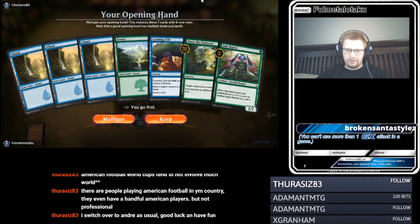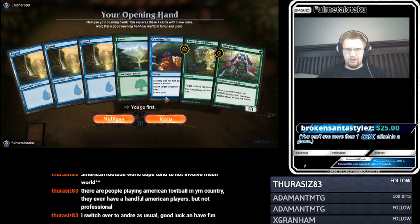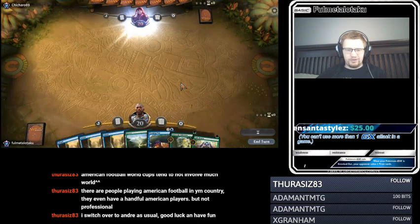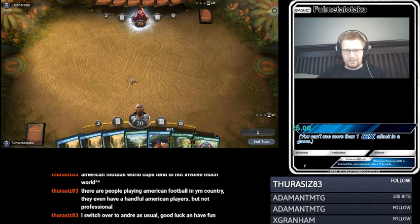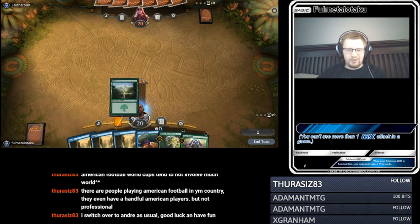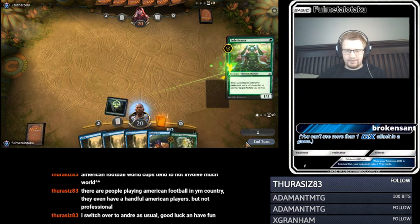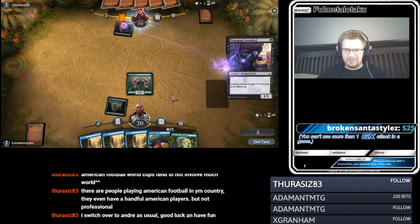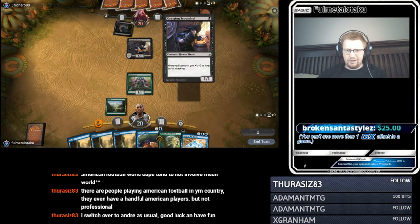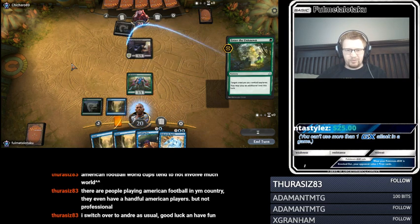We're on the play. We've got Enter the Unknown and Crashing Tide — I think these are fine with the Jade Bearer start. Jade Bearer start's obviously not ideal, but if you've got stuff to go with it, it ends up being okay. We've got stuff to go with it. We'll hopefully make him a 3-3, or a 2-2 at the very least. Grasping Scoundrel is a 1-1 on the ground that gets plus one, plus zero if it's attacking. We draw our big flyer. This hand's pretty land-heavy, and we're doing some exploring, so that could be good.